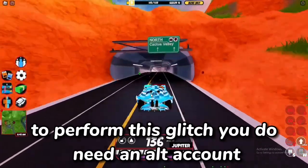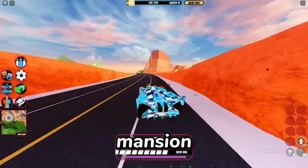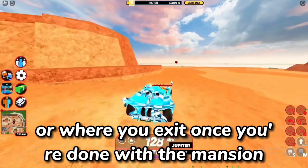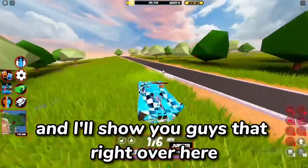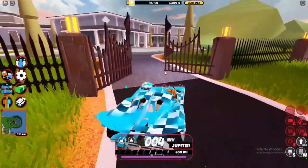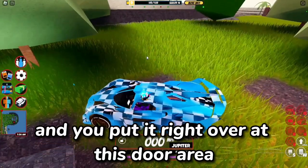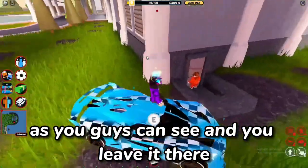Keep in mind, to perform this glitch you do need an alt account. Once you have your alt, head over to the mansion and put your alt next to the door area where you exit once you're done with the mansion — I'll show you that right over here. Once you're here, head over to the right, and you don't jump out yourself; you jump out your alt and put it right at this door area, as you guys can see, and you leave it there. Your alt can be either a criminal or police, it doesn't really matter.